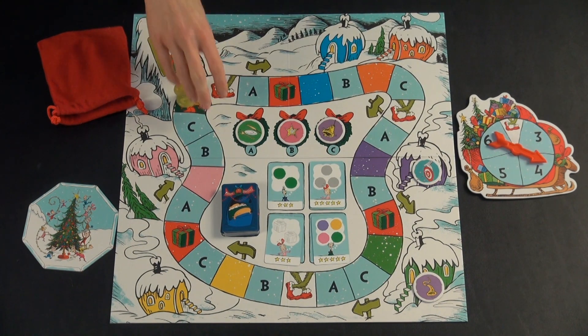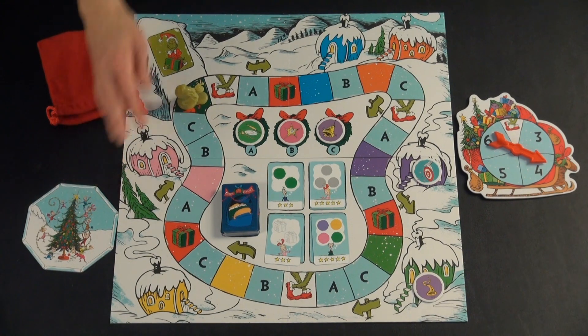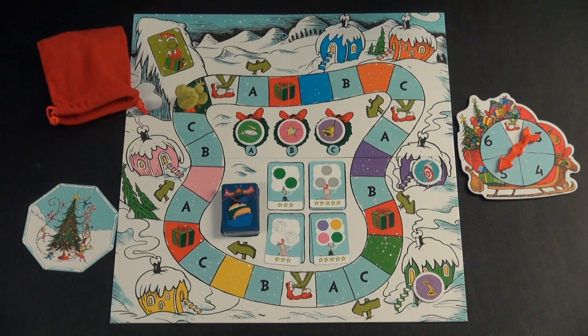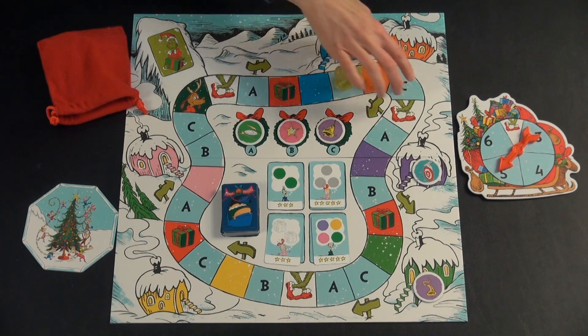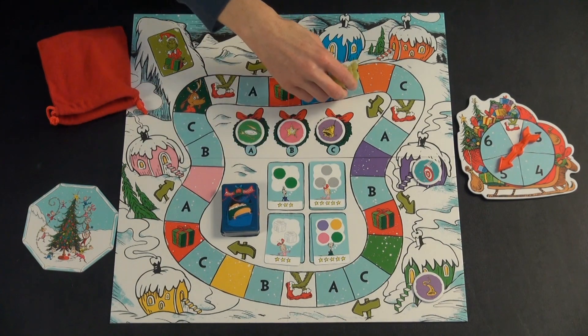You put the Grinch on the Max the Dog spot to start the game, make sure the town square is nearby, and the youngest player gets to spin the spinner. When they spin, the Grinch moves that many spaces. Depending on what space the Grinch lands on, a few different things happen. If the Grinch lands on an A, B, or C spot, he takes that present from the center.